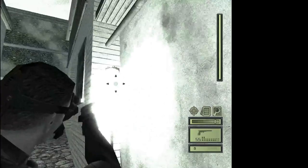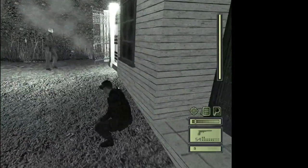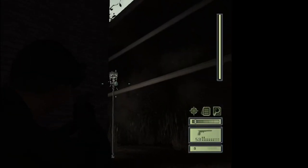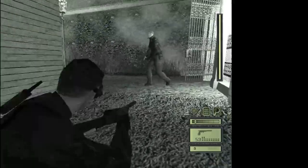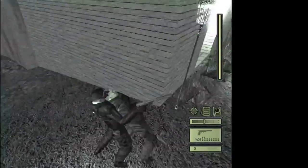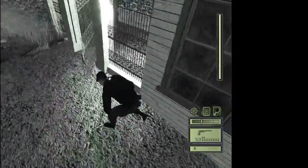Take out this next light cause there's gonna be another guard at the end of this alley. Now after this guard walks through the gate, you're gonna take out this light. The guard's gonna come back, and then take him out. And then go into a dark place and wabam. Now there's not gonna be any more guards until the next checkpoint — only civilians.